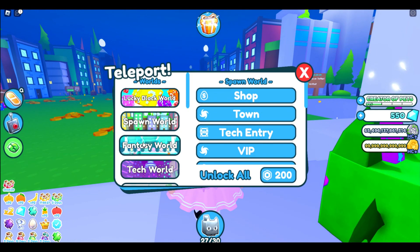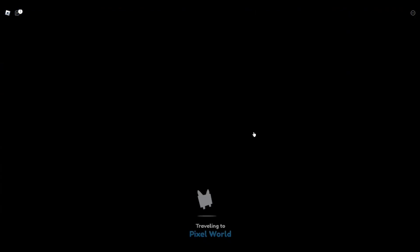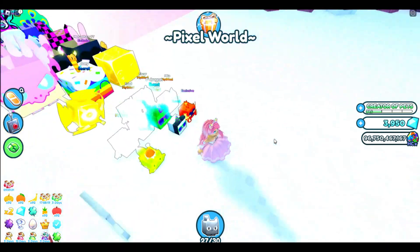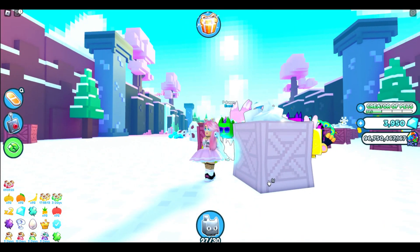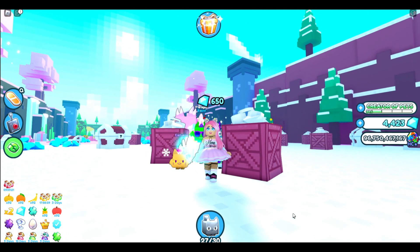Now we're going to go over to Pixel World and specifically to Pixel Alps, because this is what we find is the best drop. You're roughly going to go about in the middle - it doesn't really matter whereabouts you go. This is where you need an auto clicker.